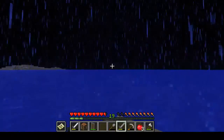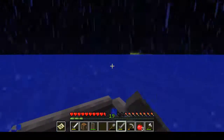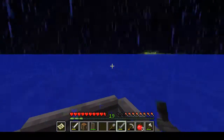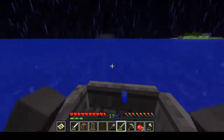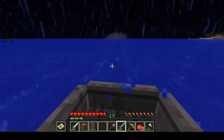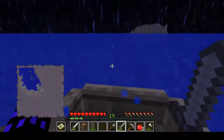I believe that's what makes this a sea — maybe I'm completely mistaken, but I'm pretty sure that's exactly how it is. That's our little island over there. Let's go see another little island over here — there's some grass at the top, so it's not completely barren.